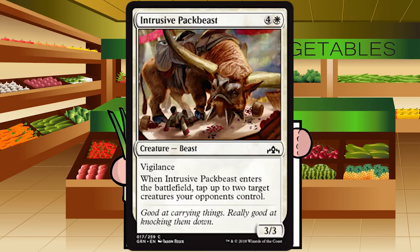Intrusive Pack Beast is four and a white for a creature, Beast at common. It's a 3/3 with vigilance and when it enters the battlefield, tap up to two target creatures your opponents control. It's a 3/3 for five which is a bit over-costed, but the ETB is pretty nice. This could actually be playable even in a low-curve Boros deck as a finisher — tap those two creatures and hopefully get in for lethal. You definitely don't want more than one. Grade: C to C plus — split grade.